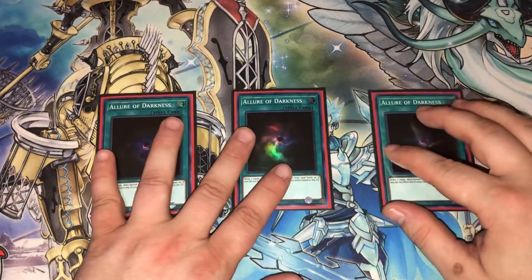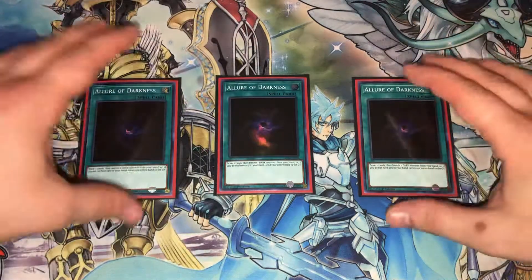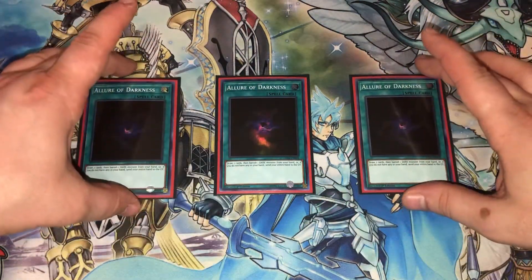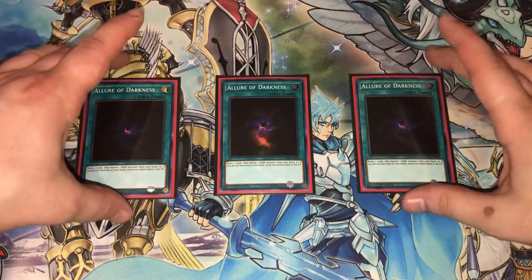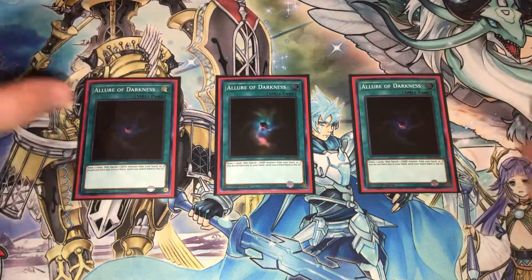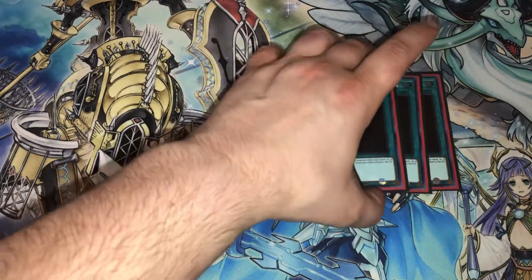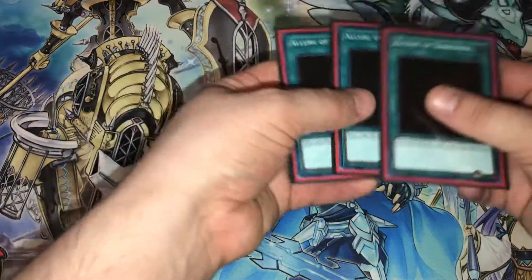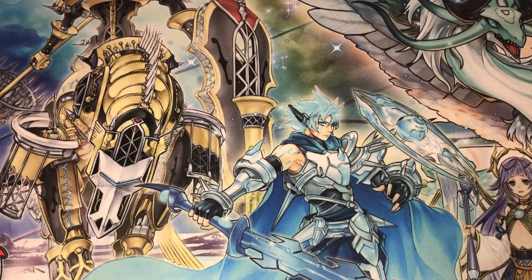We play triple Allure of Darkness. There are about fifteen dark monsters in the deck so this card is never really dead. I don't like Into the Void over this card — the reason is you do have to end with some cards in your hand sometimes and you don't want to discard them. Top decking Allure of Darkness late game is way better than top decking Into the Void, but it's your choice if you want to play it.